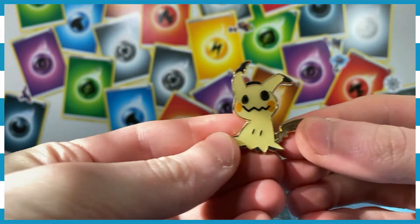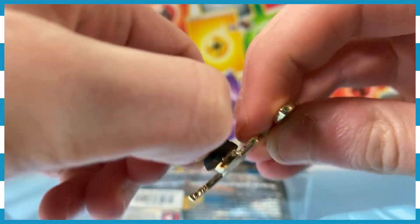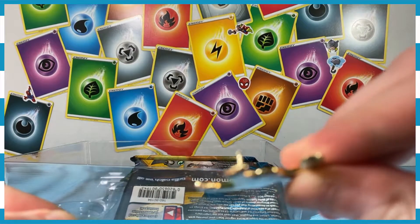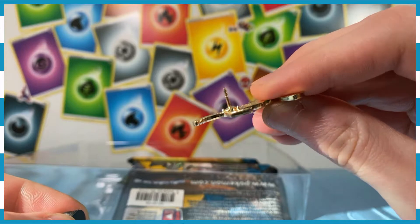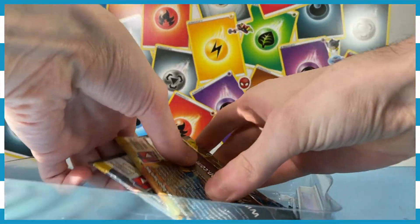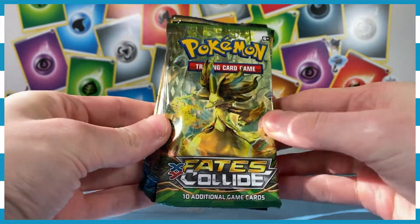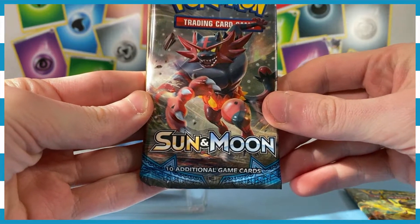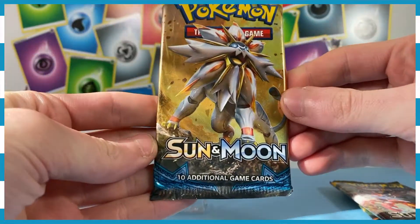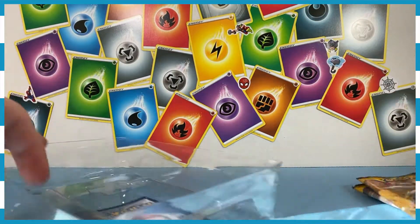Inside this box, of course, we get the Mimikyu pin, which is absolutely adorable. It's got a little thing on the back — you just tear that off and you've got a Pokemon. And then you get three booster packs from older sets: X and Y Fates Collide, the Sun and Moon base set, and the Sun and Moon base set again. These are packs I haven't done a lot of, so I'm excited.